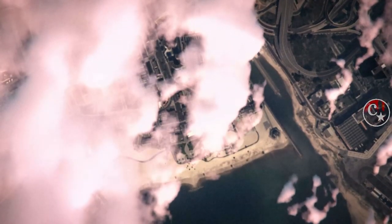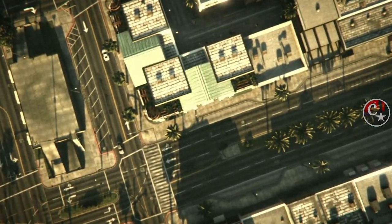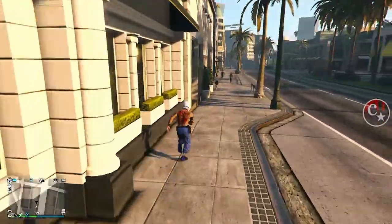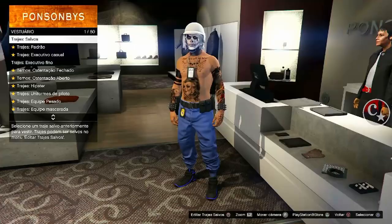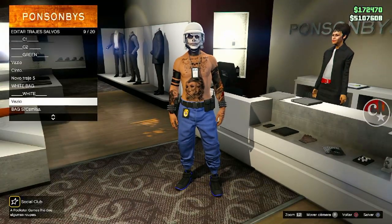Qualquer coisa, entre em contato com o Caverna — o meu WhatsApp está na descrição, que a gente faz esses serviços aí para vocês. Chegando aqui, BAM — pegou a calça, pegou o sapato também, pegou o cinturão, crachá, e tudo que temos direito, que estava naquele traje com a calça verde. É só salvar também aqui para baixo.